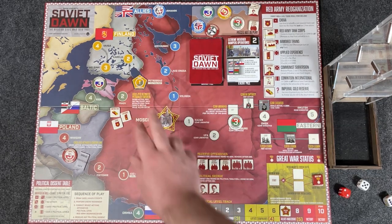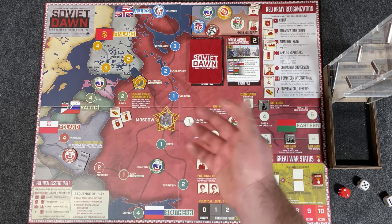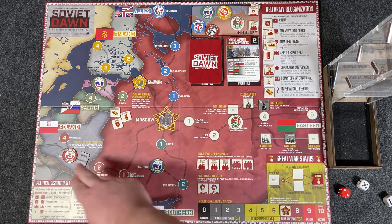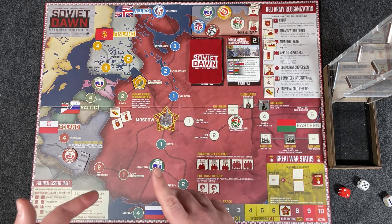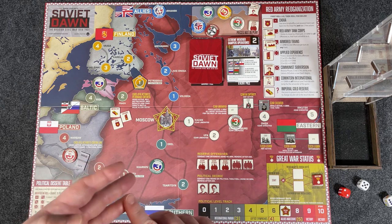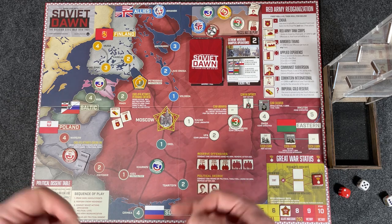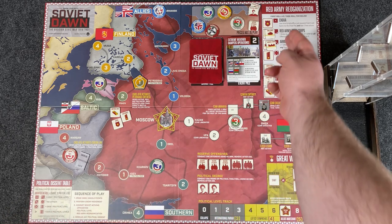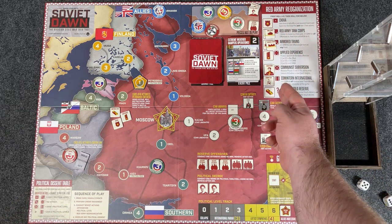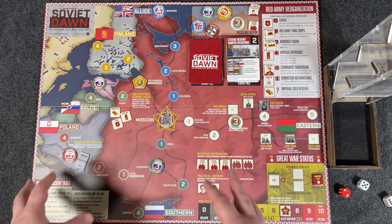It just means that whatever influence that was is now strong enough that you're going to lose because of it. While the game is happening, you are flipping these cards over. You're taking your actions, and the fronts — the different forces — are moving down these tracks. Sometimes they may move depending on if they're activated; they may not be activated. The cards may activate them, there may be special events. There are all kinds of things you can use to influence the advancing of the fronts and armies.